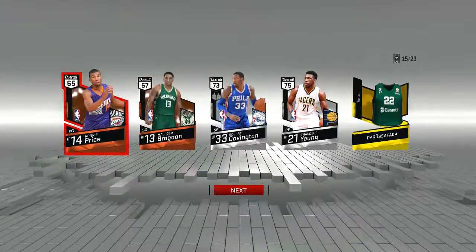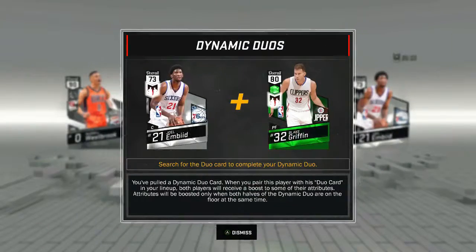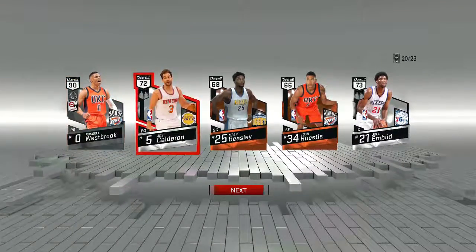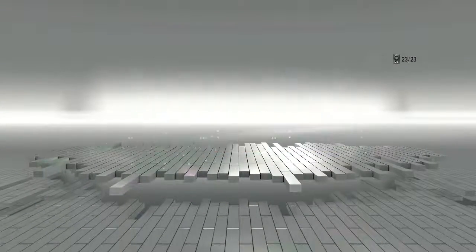We got Thaddeus Young, Robert Covington, and Ronnie Price. Congratulations, you've acquired a free agent card — these cards give you the opportunity to try out top NBA stars until their contracts run out. And we got Westbrook, wow, that's dope! We also got a pair of shoes and Matt from the Grizzlies.